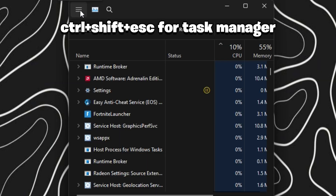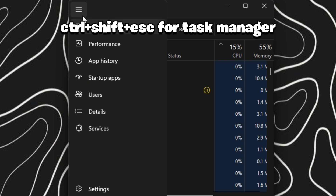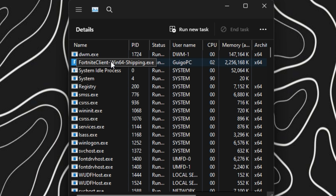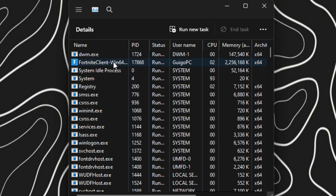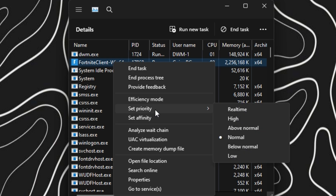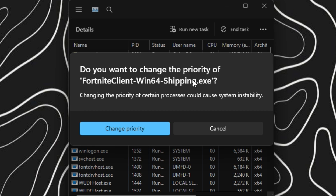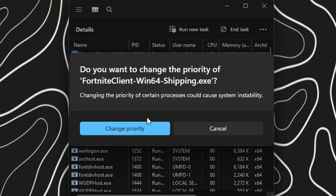Open up Task Manager, click the navigation and go to Details. Find the Fortnite client, right-click it, go to Set Priority, and set it to High. This makes Windows prioritize running Fortnite over all other background apps, which will give you better performance. That's a quick way to increase FPS in Fortnite.